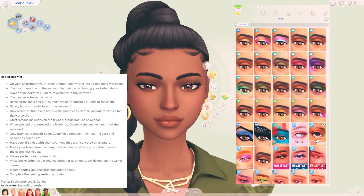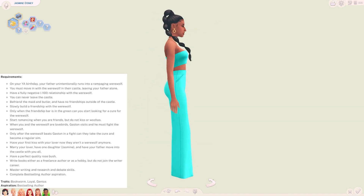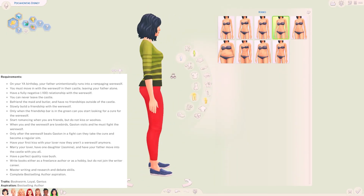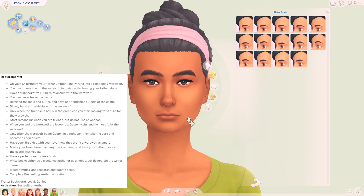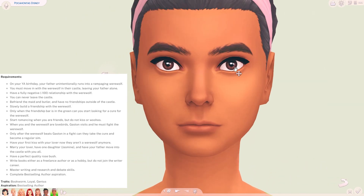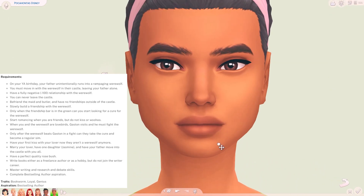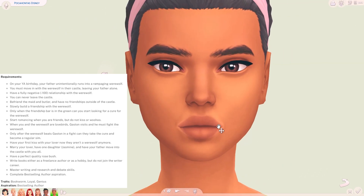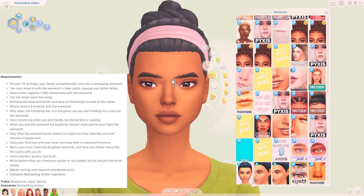Generation 5 is Belle. Ariel must die when Belle is a child. Belle and her father move to a small town where he focuses on robotics. Belle mustn't have any friends growing up and should instead spend her time with her father or reading books. There is an attractive teen, Gaston, in the small town who has a crush on Belle but she has absolutely no interest in him and always rejects his advances. Her traits should be bookworm, loyal, and genius, with her aspiration being best-selling author. Belle's generation was probably my favourite to write — the idea is that her beast is actually a rampaging werewolf. She will start with a really negative relationship with the werewolf and must slowly build a friendship, and only when the friendship bar is in the green can they start looking for a cure so the werewolf can become a regular Sim. Eventually when the werewolf is cured they get married and have one daughter, Jasmine.